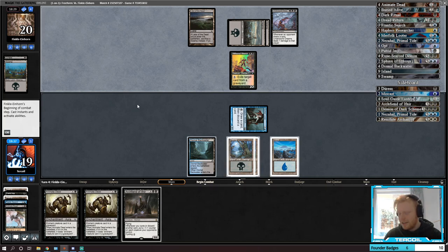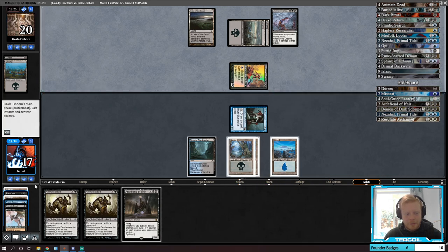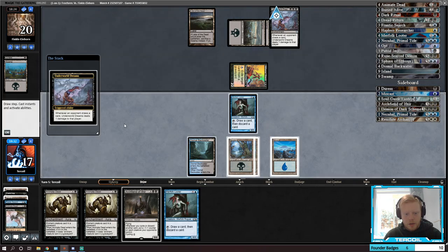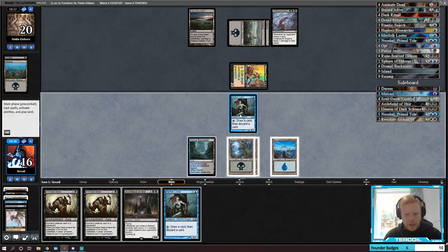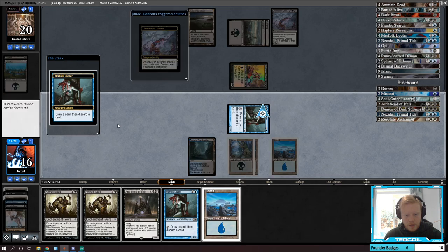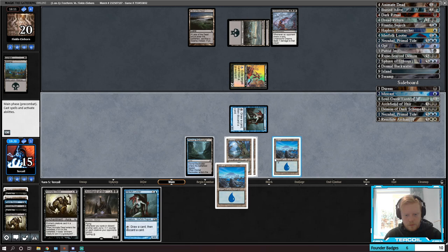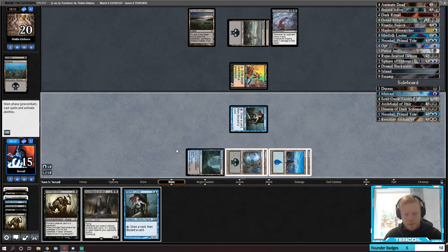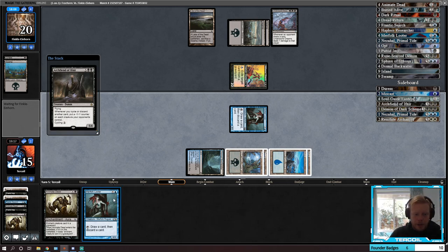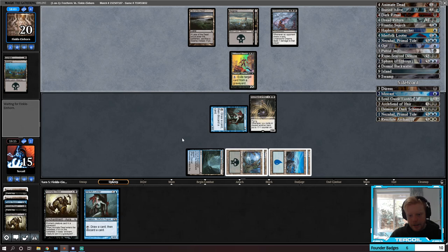We're kind of getting got. Now we actually want to find a land. There's the land — that's very good. Let's get rid of one of these. Hopefully they don't have a removal spell. I could have just played Looter I guess. But I think we should have a 5/4 on the field — 5/4 flyers are reasonable.